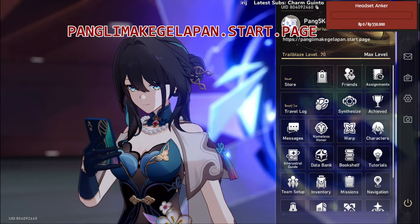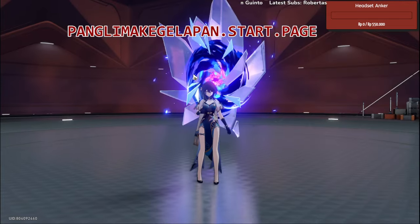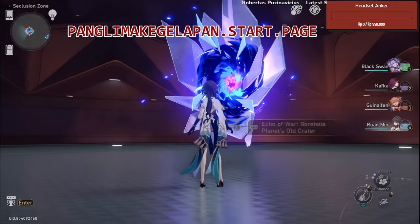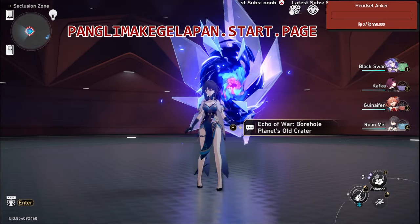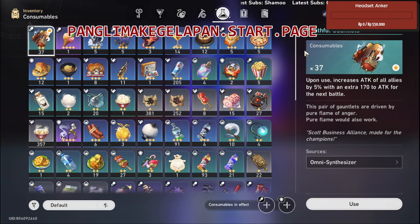How to get infinity attack buff in Honkai Star Rail. Let's say you want to go to Echo of War — before you go there, you probably want to buff your character with some consumables.